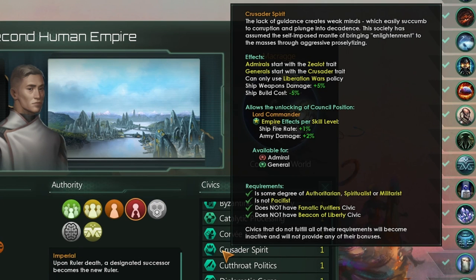Let's briefly go through those. Crusader Spirit is a very roleplay-friendly civic. All of your admirals and generals start with a special trait that basically means when they kill enemy ships or armies, depending on how far away the other empire is from your ethics, you will generate lots and lots of unity. You can only use liberation wars, meaning you can't conquer other empires, but you can convert them to your ethic and then join a friendly federation. You'll get an increase to weapon damage and a reduced ship build cost, along with a unique council position — the Lord Commander.